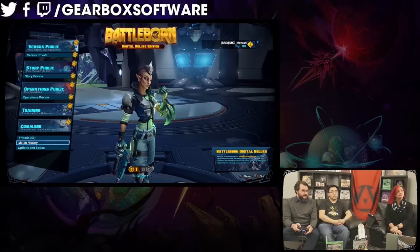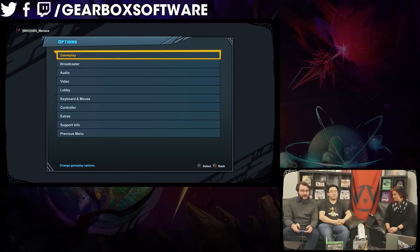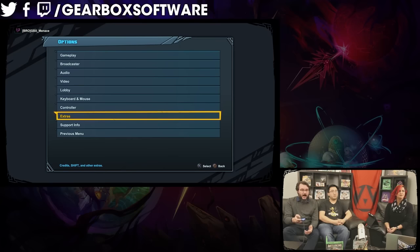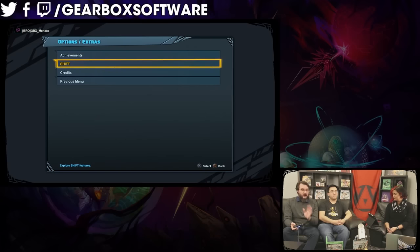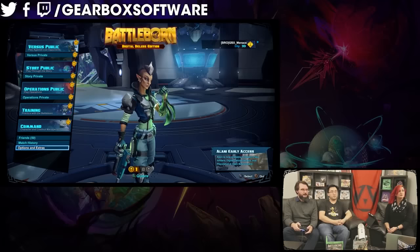You still have your friends list there, your match history there. We've meshed together options and extras, and of course on consoles everybody's taking away the quit button — I think you're just supposed to walk away and let the console die of its own natural causes. Options and extras have been combined into one menu. The big thing I wanted to point out: I know you guys like our shift codes. To redeem a shift code, you go into options and extras, click on extras, and your shift code menu is still there — the credits, achievements, all your stuff is still on the extras menu. We just put it into the options menu to clean it up a little bit.